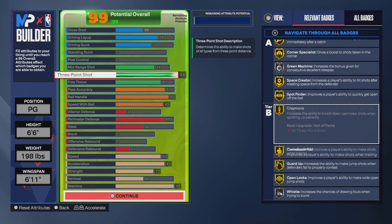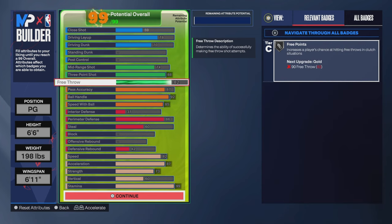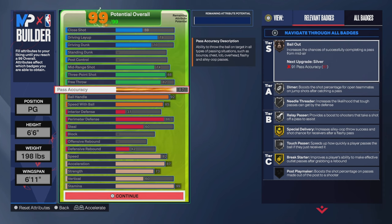Look at these badges — you got every shooting badge in the game on either gold or silver. Coming down to the pass accuracy: this player is optimized. I made this player to be able to run in every single game mode, and one of the most important attributes to me — if you watched my 2K23 videos — is pass accuracy.